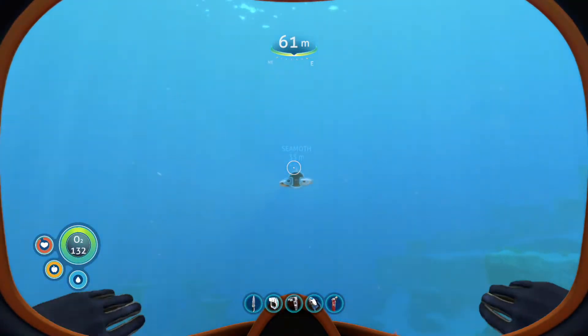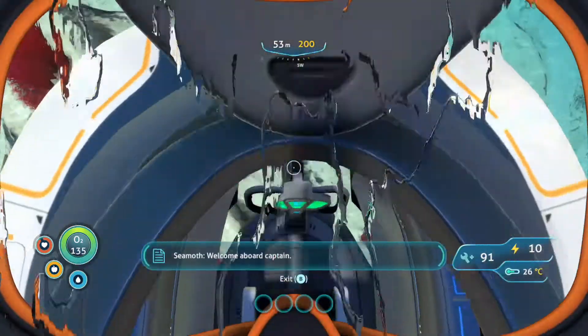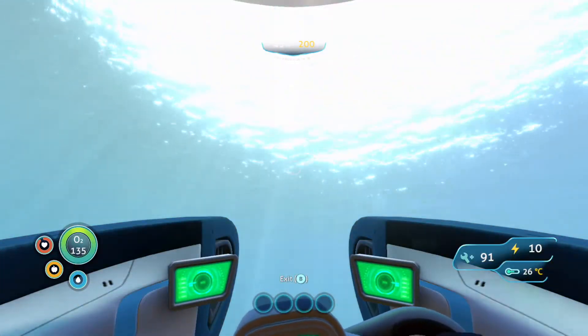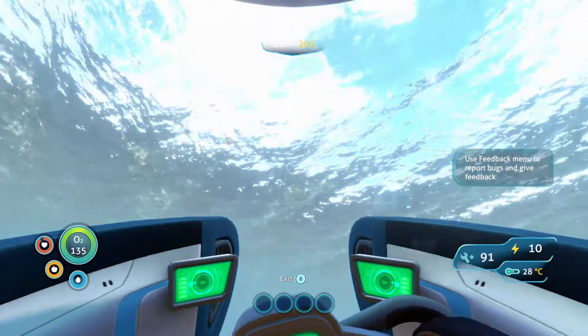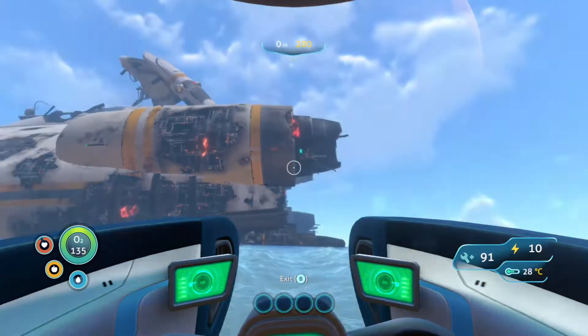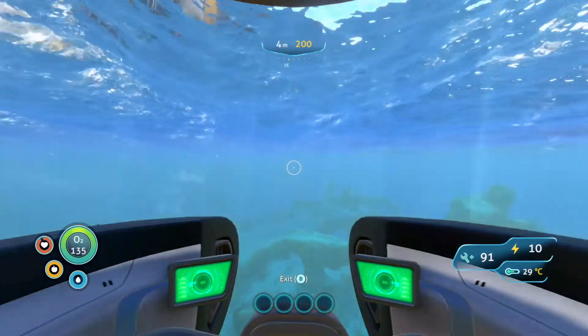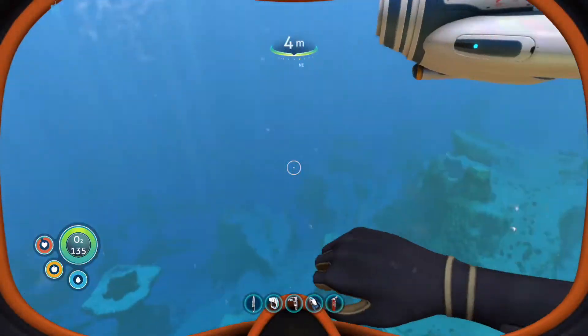Where we are going - we are kind of going to the back of the Aurora, which is a bit of a risky spot because there might be some Reapers back there. Usually there isn't when I go back there for my tutorials, but I think we're going a little bit farther back this time. We're gonna be searching for Cyclops fragments back there, and hopefully we'll be able to get some because I really want to get a new vehicle.